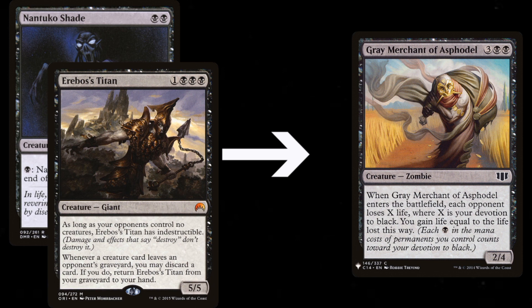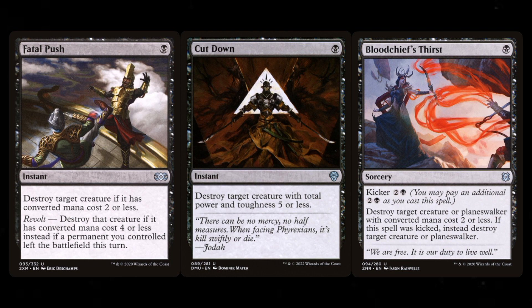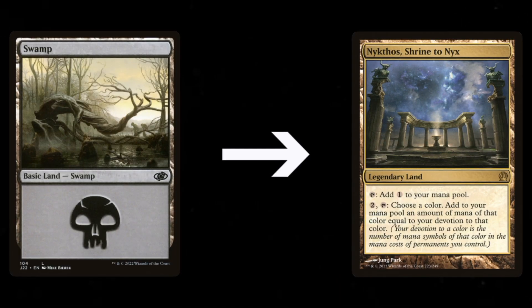For non-creatures, you could remove all the auras and replace them with dedicated removal spells. I like the auras for their devotion contribution, but if you prefer instant-speed or sorcery removal, replace them with Fatal Push, Cut Down, and/or Blood Chief's Thirst — some of the best targeted removal black currently offers. For lands, take out two Swamps and add two Nykthos, Shrine to Nyx. The amount of mana Nykthos can generate with high devotion could let you cast multiple spells in one turn and steal wins from nowhere.